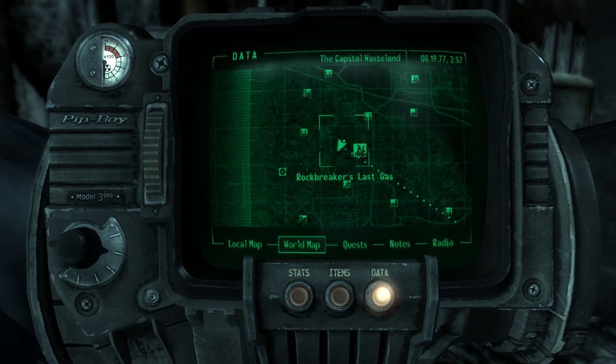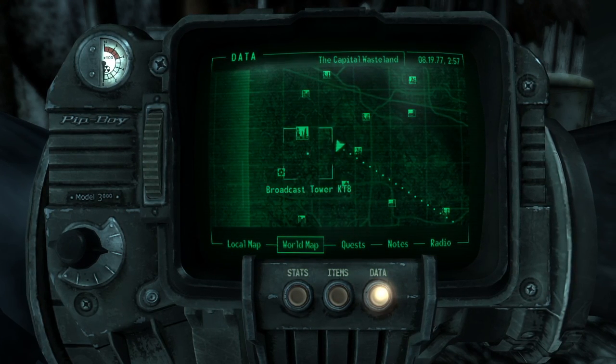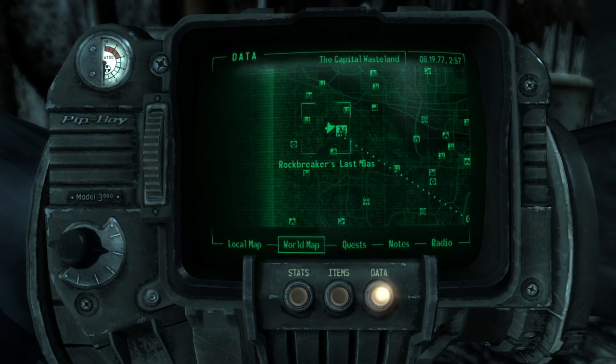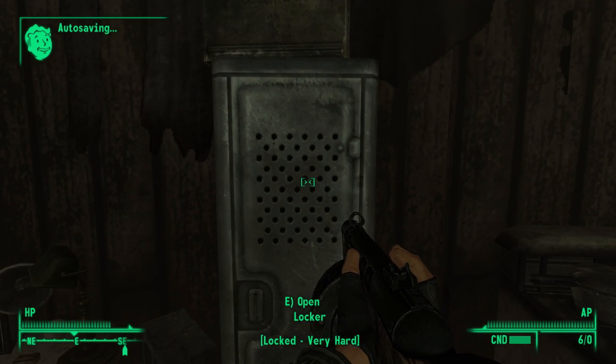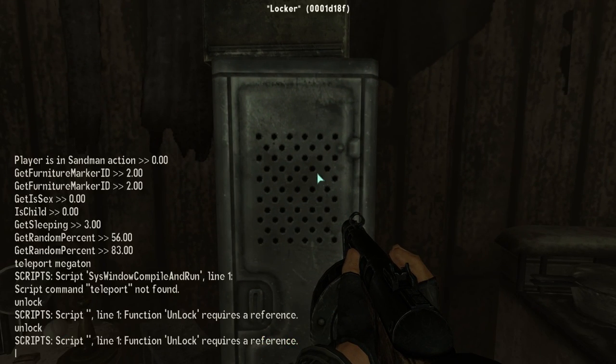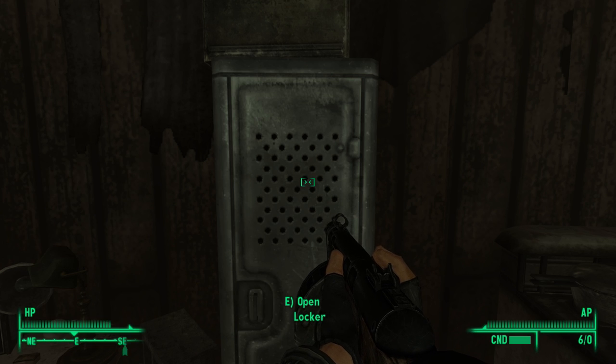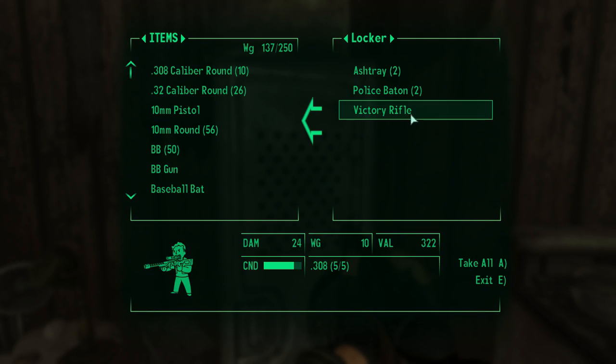If you come to this unmarked location on the map, aptly named the Sniper's Nest, and go inside, you'll find not only two radroaches — which are the only two named radroaches in the game — but also a locker that has 100 lockpick required. When you get in, you will find the weapon called the Victory Rifle. This, again, is one of the best weapons in the game and is fairly easily achievable if you focus on lockpick.